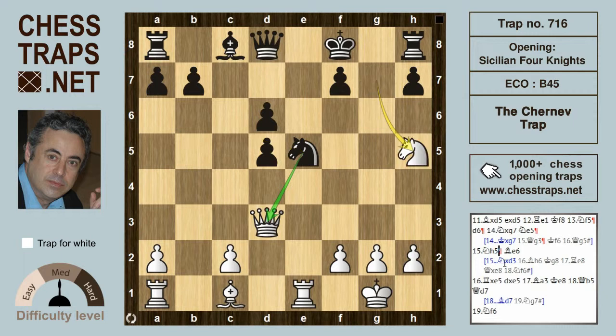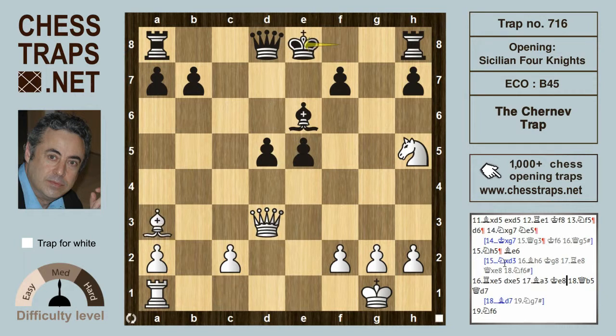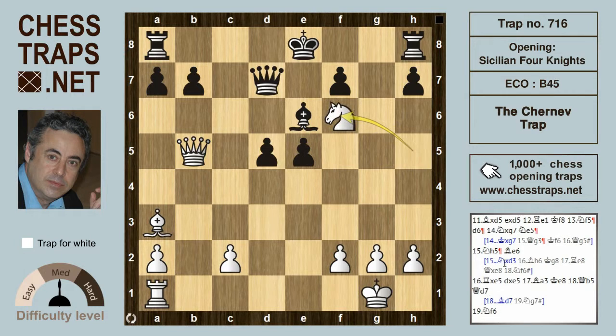After black plays Knight e5 and white plays Knight h5 giving up the queen, black can't take the queen, so might try Bishop e6. But white is winning after the exchange sack: Rook takes on e5, getting rid of that pesky knight, d takes on e5, and now Bishop a3 check sends the king back into the center with King e8. Queen b5 is now winning — if Queen d7 then Knight f6 picks up the queen with a fork. And if black interposes with Bishop d7, we have mate with Knight g7 checkmate. This has been the Cherneff Trap in the Four Knights Sicilian. Thanks for watching.